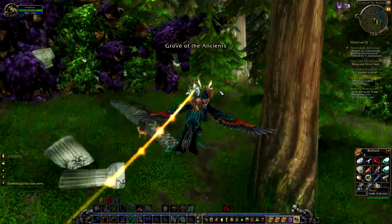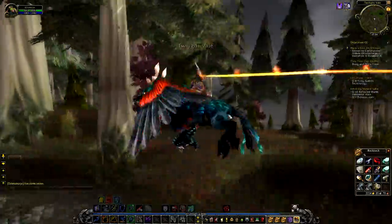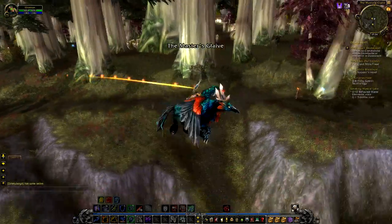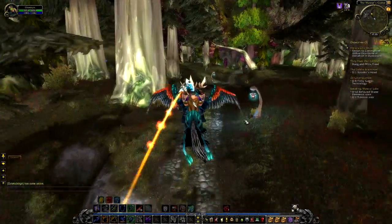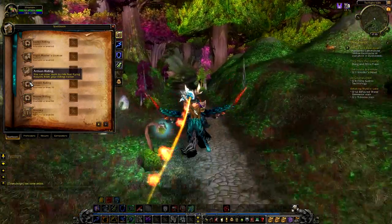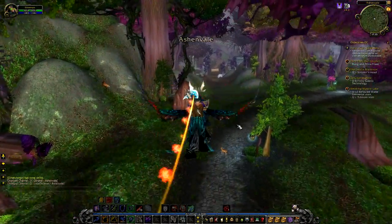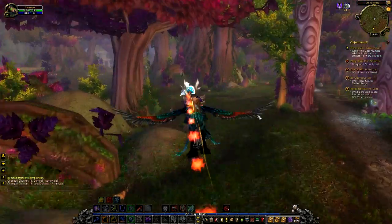My old main character Balorex — he's on Thunderhorn, he's a mage, level 85. You might think he has gold because he's 85, but no. I paid 10,000 gold for the two flying upgrades at level 80 and 85 — Artisan Riding and Master Riding. Those cost 5,000 gold each. So I'm broke; I have 30 gold on that character. I spent it all because I wasn't playing. Doesn't bother me.